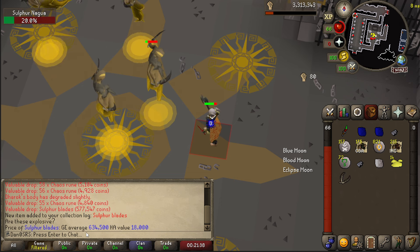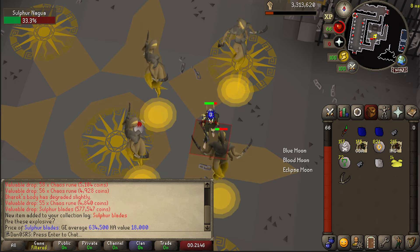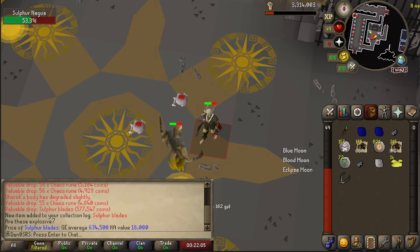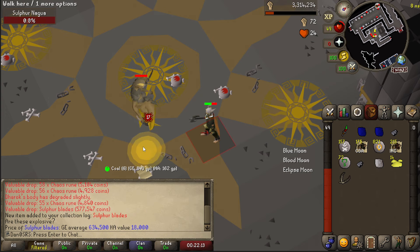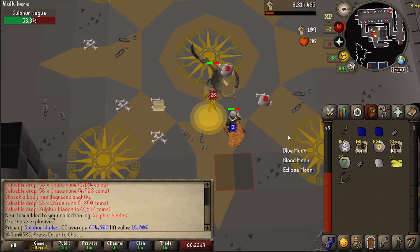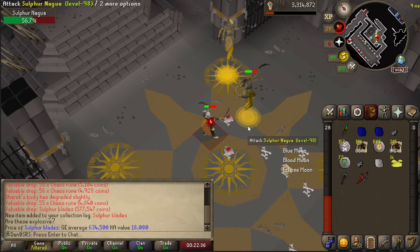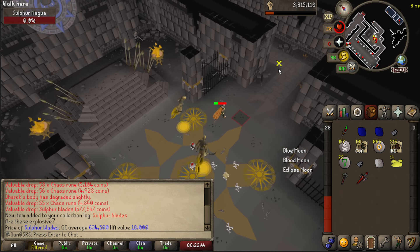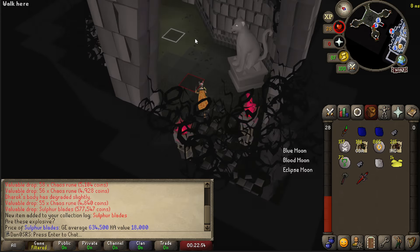If I examine these right now, it currently says the GE average is 634k. However, on the live prices — if you go onto the wiki underneath the right hand side, it has a view real time prices button — that's actually showing about 640k at the minute. The price is fluctuating so much that these could be 900k tomorrow if people aren't farming them. If I put these on right now, I'm getting double hits and I'm hitting like 26, 30, 24 — consistently hitting. Not only am I consistently hitting, I'm hitting faster than the zombie axe but doing zombie axe levels of damage. However, I just can't use the rune defender.